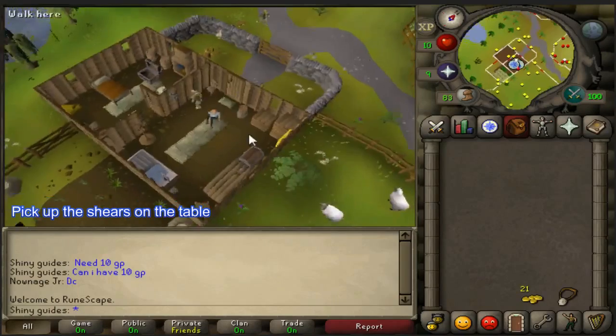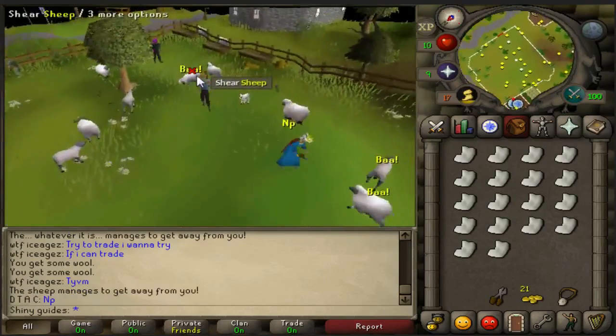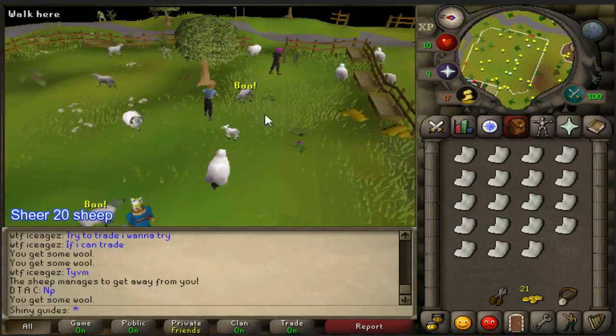Pick up the shears on the table. Go into the sheep pen shown in the red circle. Shear 20 sheep.